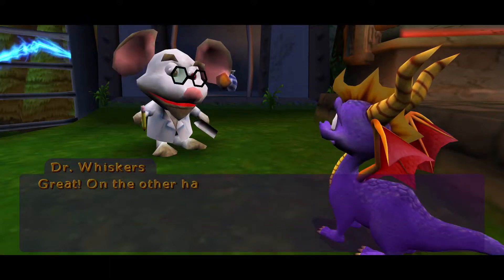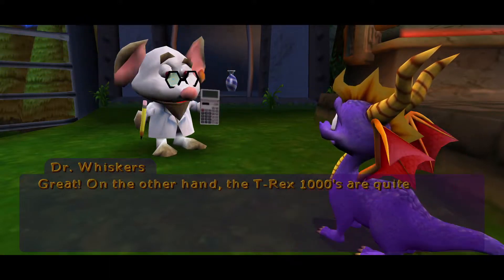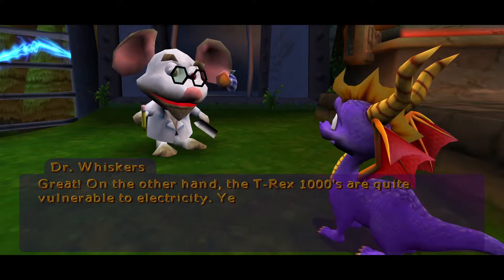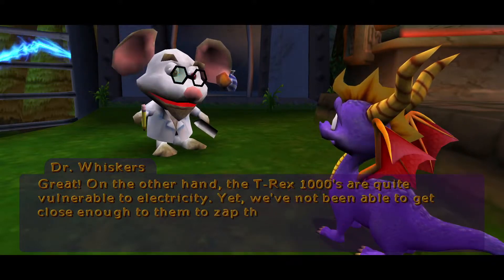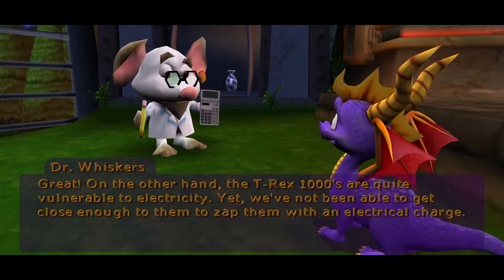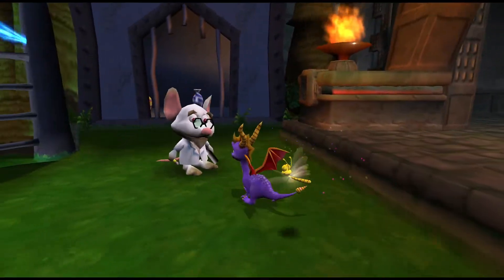We did find a flaw in the R-1000 models when they were exposed to sub-zero temperatures. Perhaps that information will come in useful. No problem — I have just the right breath to chill them out. Great! On the other hand, the T-Rex-1000s are quite vulnerable to electricity, yet we've not been able to get close enough to them to zap them with an electrical charge.